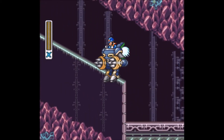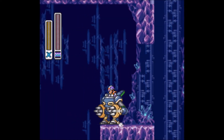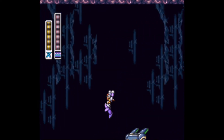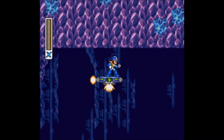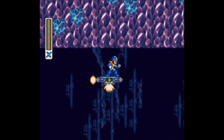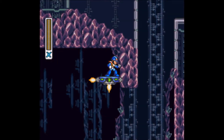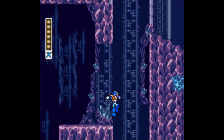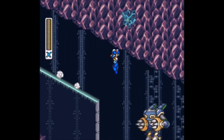Right off the bat, there's another heart tank we can get, and it's through the use of this Ride Armor. Make sure you dash off at the precise moment. Hope you have Strike Chain, otherwise you'll probably fall into the bottomless pit. You can make it there without the Strike Chain, however I prefer to use Strike Chain. But that's how you get the sub-tank — very long stretch, very long jump, so make sure you time it wisely.